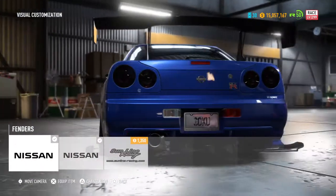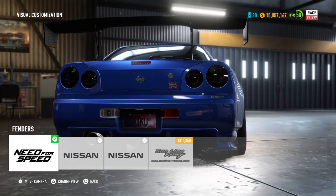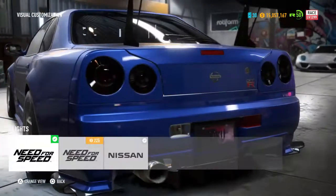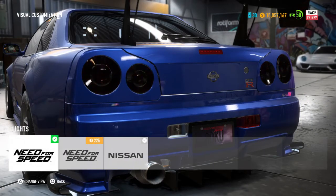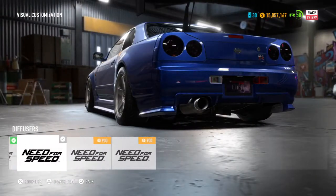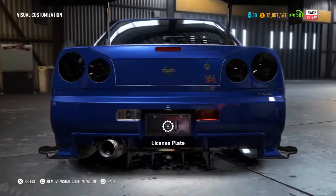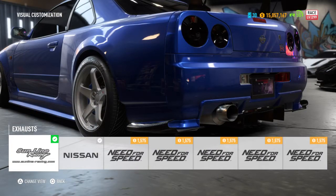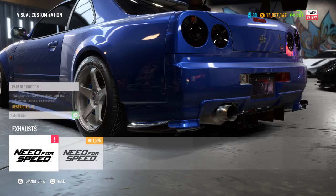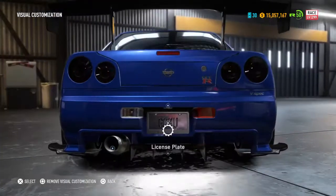The NFS rear fender makes a big difference — kind of cool, makes the diffuser go a little bit higher. Tail lights are all the way blacked out, but you can leave them bright, tinted, or fully black. For the diffuser there are a few NFS options, and for exhaust I have the Sunline Racing exhaust — it's the biggest one I could find.